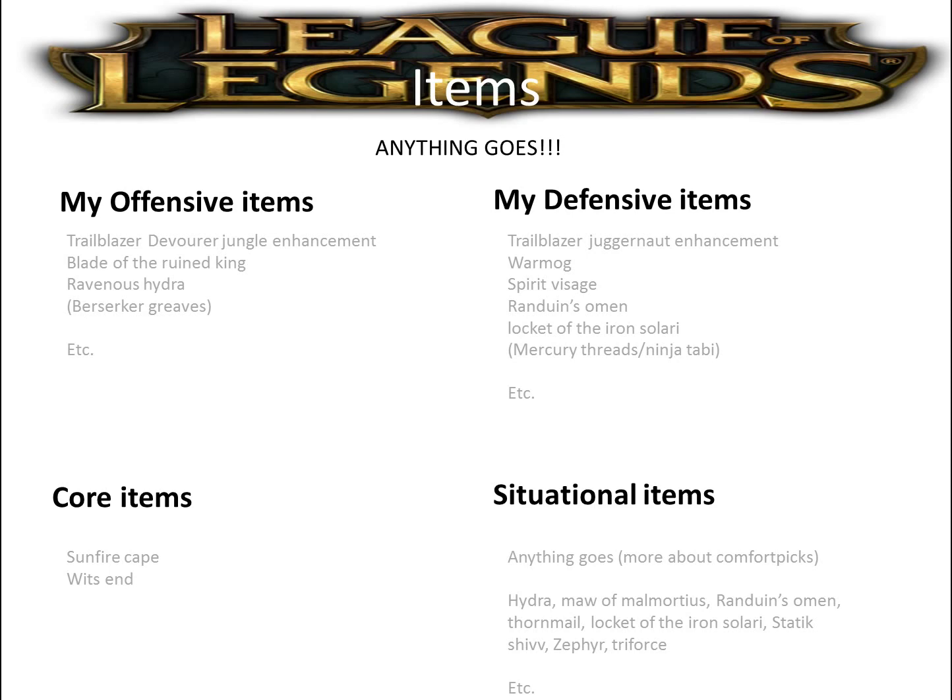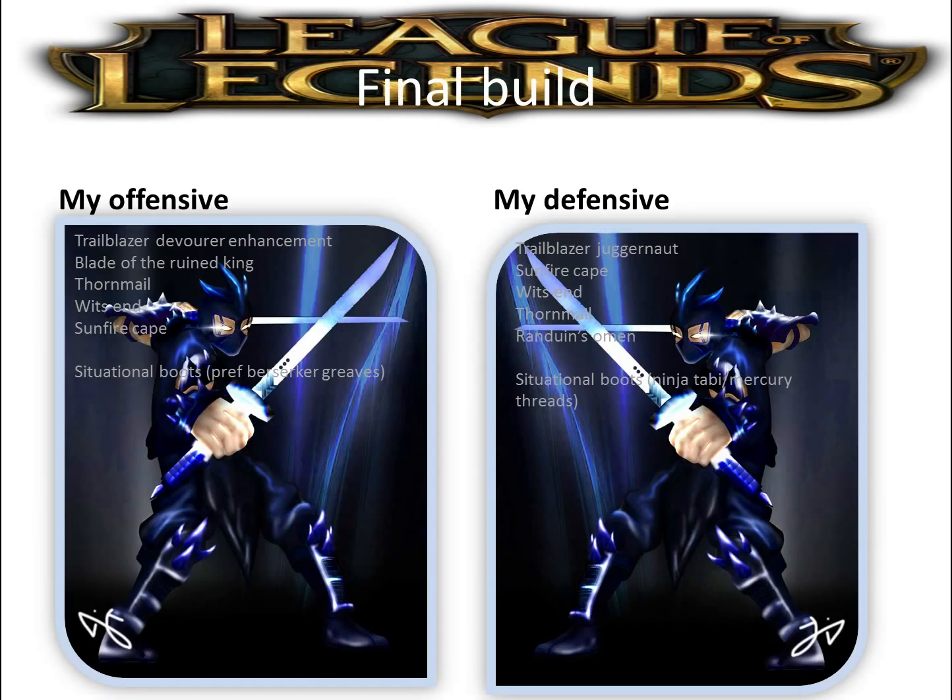My core items I will always go in any match with Shen, basically because that's what gives you sustained damage and really good damage output. In the start you won't heal much, but the longer you fight the more damage you will deal, which is one of the biggest reasons why he's hidden OP. Situational items: anything goes - it's more about comfortability and experience. I often go Hydra, Maw of Malmortius, Abyssal Scepter, Randuin's Omen, Thornmail, Locket of the Iron Solari, Statikk Shiv, Zephyr, Trinity Force, and Iceborn Gauntlet.